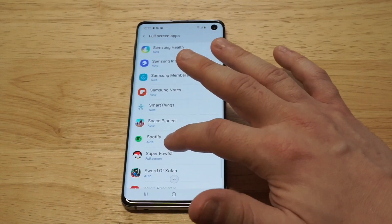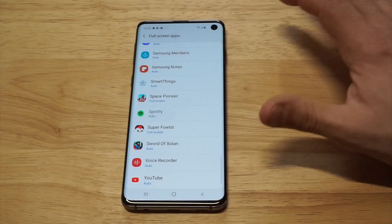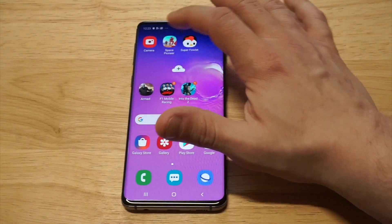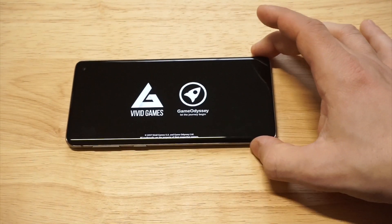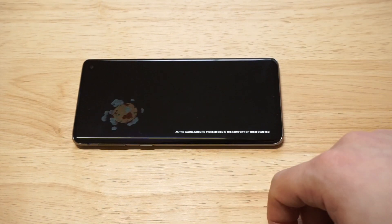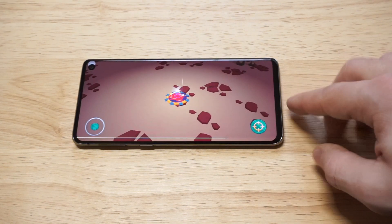Find the game — Space Pioneer — right now it's set to Auto. What you need to do is click Full Screen, and that should fix the problem. Let's reload the game and make sure it's covering both sides.